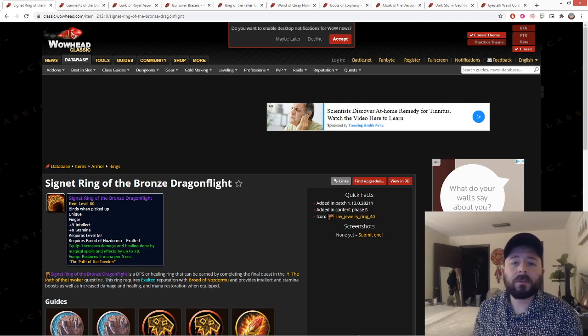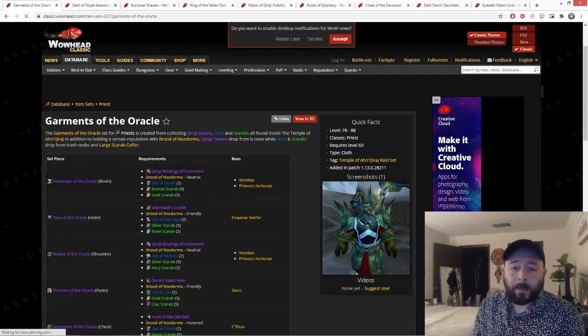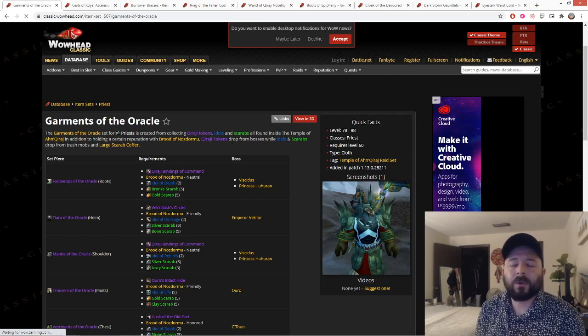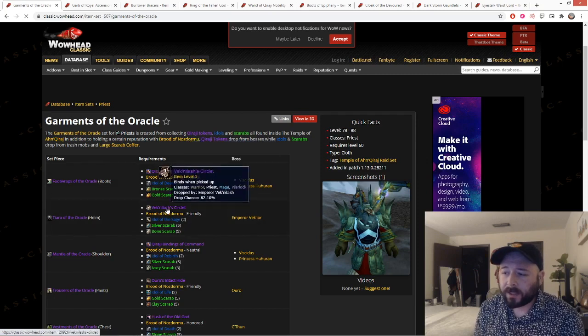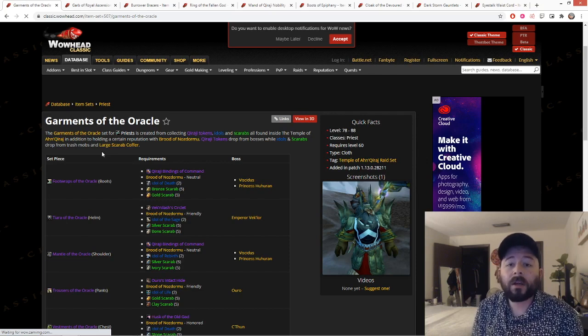Next I'm going to talk about the Tier 2.5 set in its entirety. This drops off bosses in AQ40 via tokens — similar to ZG — where multiple classes can turn in tokens and pick their respective piece of gear. Each piece drops off different bosses and is shared with other classes. A lot of these pieces you will not use in PvE, but all of them are amazing for PvP. If you didn't do the Rank 13 grind, I would definitely aim for this set for PvP. In the context of this video though, I'll be talking about these pieces specifically for PvE.